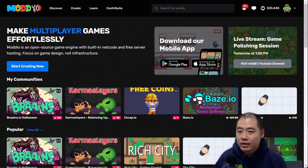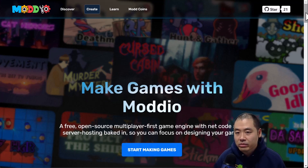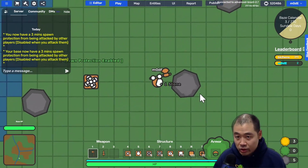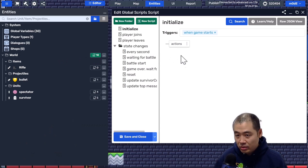Hi there, my name is Mode and welcome to Modio Game Engine Course. For those of you who are not familiar with what Modio is, it's a game engine that's designed for rapid prototyping of multiplayer games. Meaning if you have an idea for a multiplayer game, whether it's a deathmatch or battle royale or online RPG, it's extremely easy and fast to build it using Modio.